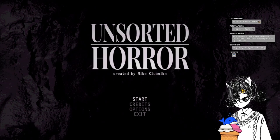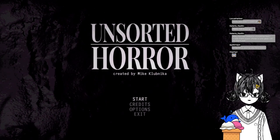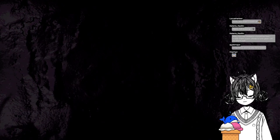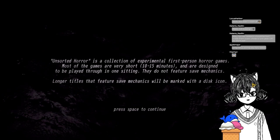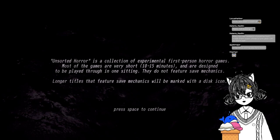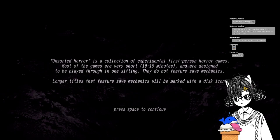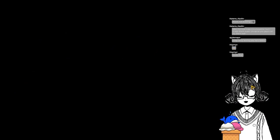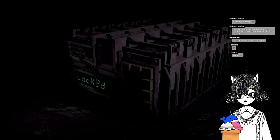It's fine. There are so many things I have to click at the same time. These are supposedly super short games. Please let me know how the audio balance is — I'm trying something a little different. Unsorted Horror is a collection of experimental first-person horror games. Most of the games are very short, 10 to 15 minutes, and are designed to be played through in one setting. They do not feature save mechanics. Longer titles that feature save mechanics will be marked with a disc icon. Okay, space to continue.